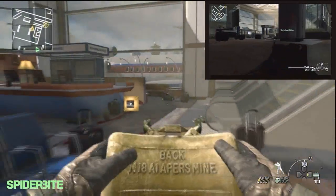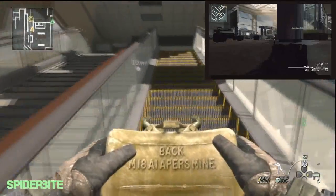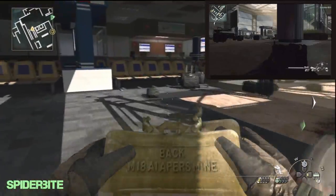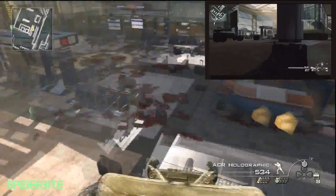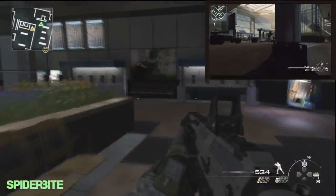So we're done with the initial wave, so I'm going to set up a few claymores and Gunz is going to stay put. I'm actually going to trigger the second wave by running up top here, and then I'm going to haul ass back down to the same position that I was in for the first wave.